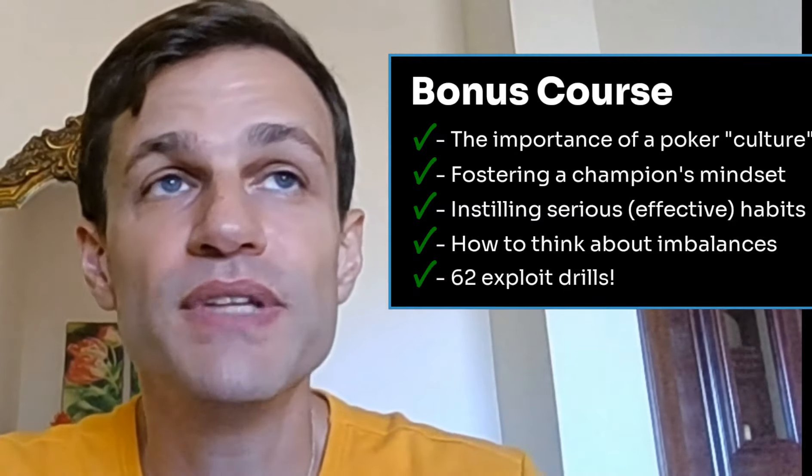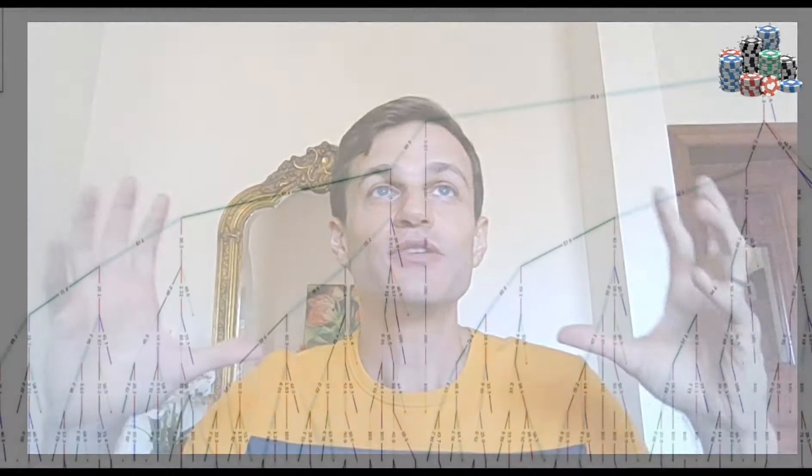We'll also cover how to think about your opponent's imbalances, which is what we'll talk about today. There are a lot of fantasies about exploitative poker being very complicated, but actually it's just like a puzzle, just like a game. We'll do this exercise today and it will be valuable. The idea is: for instance, let's say your opponent is over c-betting on the turn — what does that mean? You have to connect the dots, or as I like to imagine it, travel on the game tree.